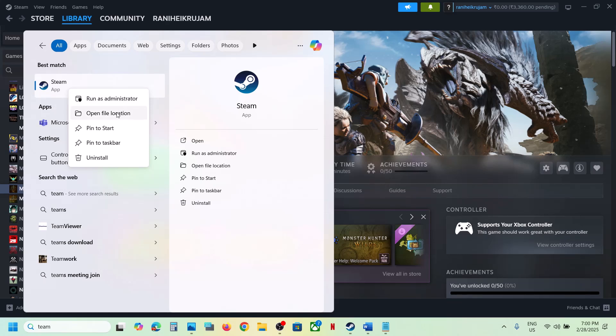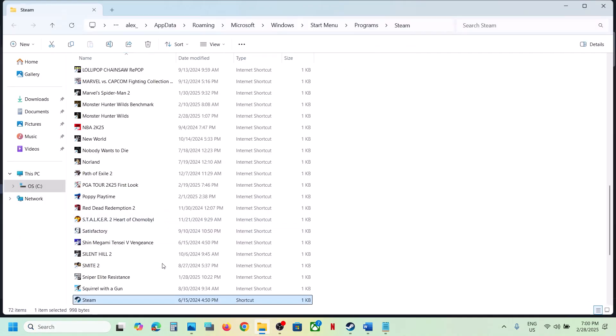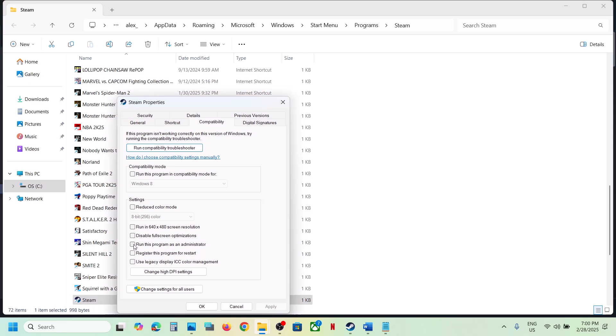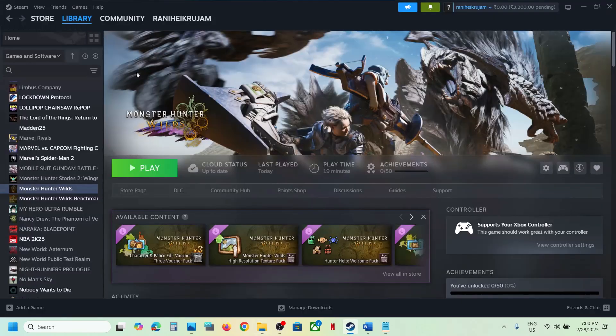You can also go to 'Open file location,' right-click, go to Properties, go to the Compatibility tab, and put a check on the box which says 'Run this program as an administrator.' Hit Apply, click OK, and then restart Steam and launch the game.